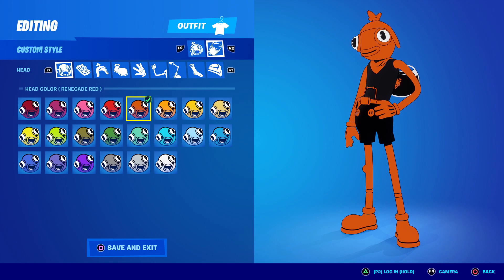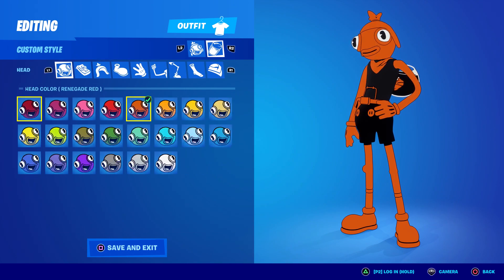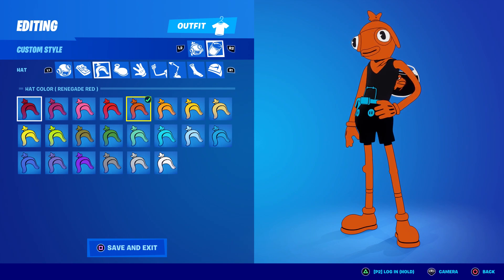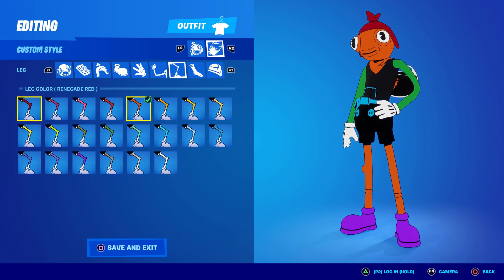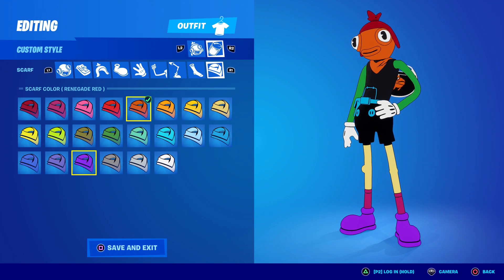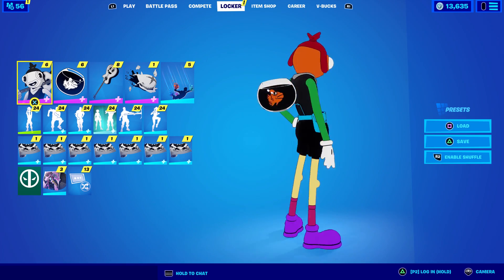I have renegade red on everything right now. You can cycle from the head to the accessories, the hat, the shoe, the glove, the arm, the leg, the sock, and lastly the scarf. So let me do a hodgepodge of colors: face stays renegade red, accessories get frozen blue, hat goes red, shoe gets purple, gloves stay white, arm gets codename green, leg gets desert sand, sock gets magenta, and scarf gets gray. There's my hodgepodge color scheme!